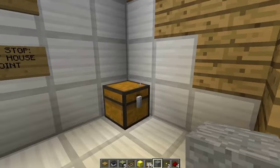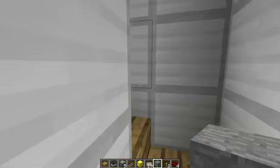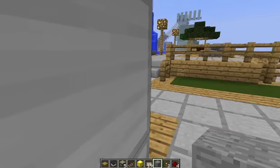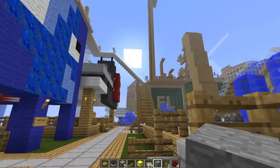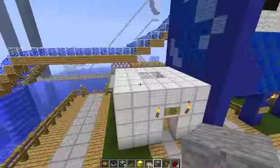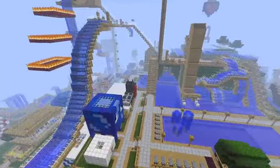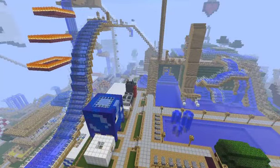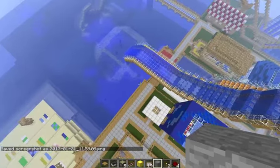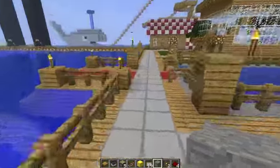I'll grab these. There are minecarts in the chest — yep, there are. I'm sure you guys can't hear these Minecraft sounds because QuickTime Player, which I'm using to record right now, does not support them. Anyways, this is the water park. There's Enderman Tower up there, and I think I'll fly to get a good view of it and take a picture.